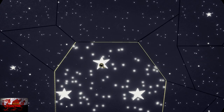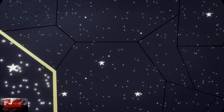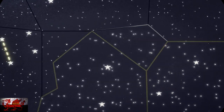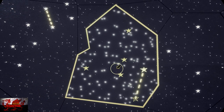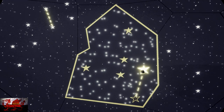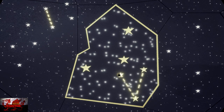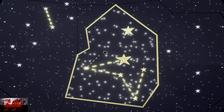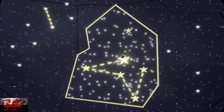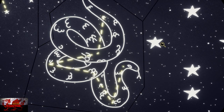We're going to join up some stars. If you press the A button you can move anywhere with the left stick. Starting on the right-hand side: join the two stars on the right, then go up, then from that star go to the left, join the middle star over to the left, then join the middle star and put that up. That's going to be a snake.